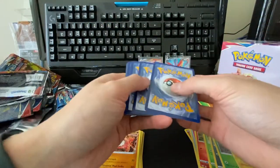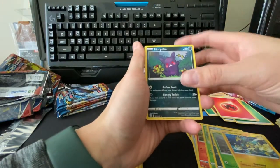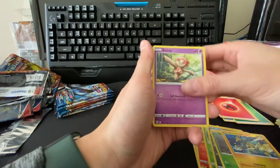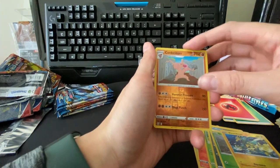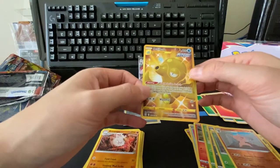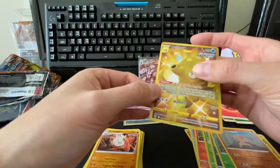Fire energy, level ball, morpeko — very nice, the dark one — tool jammer, pawnard, manky, sizzlipede, ball toy, timber, reverse conkeldurr, conkeldurr — it's a weird looking card. Oh and there's our secret: an octillery! Very nice — gold octillery. A little right heavy but very cool.